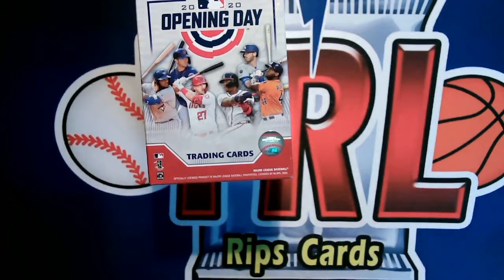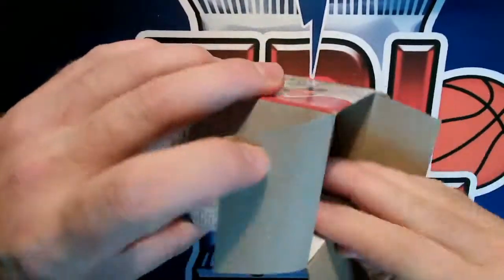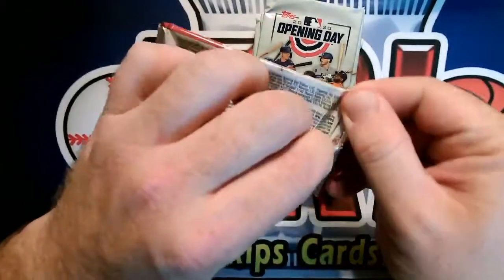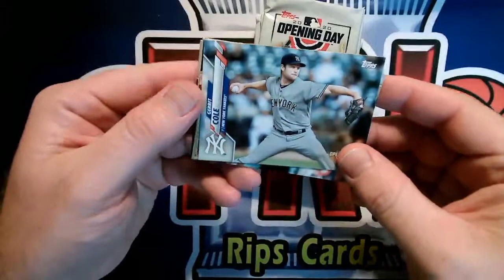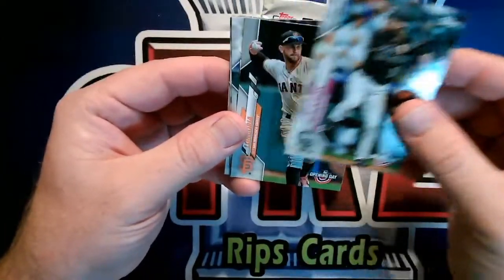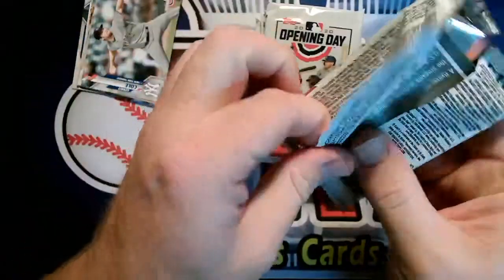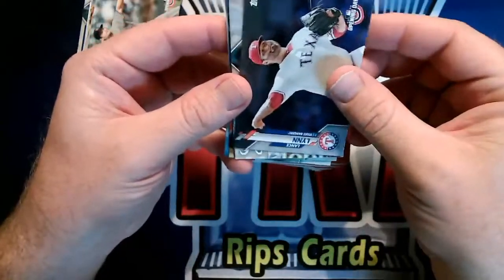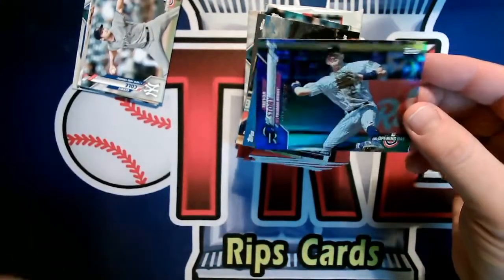Let's get into it. There's a lot of packs and a lot of cards, but there are only seven cards in a pack, so it's kind of hard to get through them all. Any of the rookies would obviously be good — Lux, Bichette, any of those guys. But we're mainly looking for that Lewis Robert pull. So we've got Altuve, Verdugo, Puck — that's our rookie — Lance Lynn, Austin Riley, and here we've got our foil Opening Day Trevor Story. That's a decent card there.